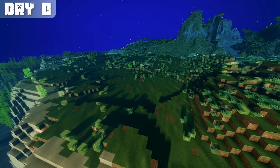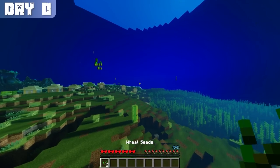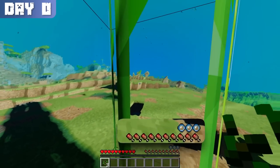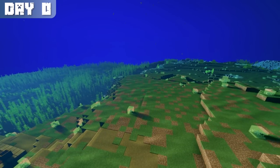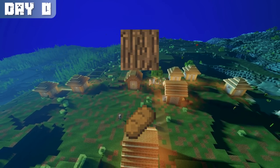Upon spawning in for the first time, my immediate concern was finding an air pocket, since I could only hold my breath for 15 seconds. I scanned my surroundings and spotted some sugar cane, which provided a small but sufficient pocket for me to breathe in. My luck continued as I spotted a village located only 50 blocks away, which would prove to be useful for obtaining critical resources like wood and food.